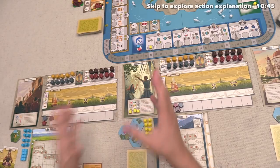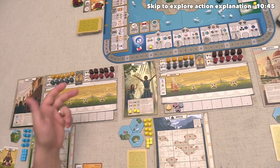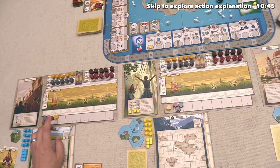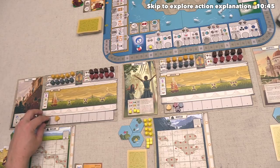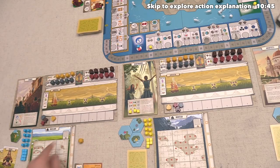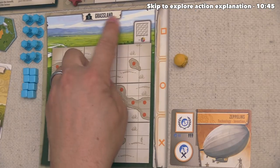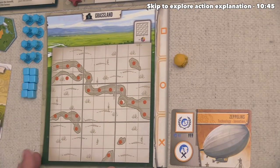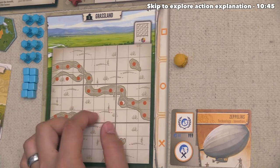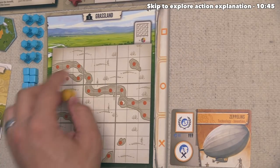It's now time to construct one of our income buildings — specifically one of our markets. We do have to spend one resource in order to do this, so we'll spend a food, and now we can take our leftmost market and place it down into our capital city. As you can see, ours is in the grassland, and it is a nine-by-nine grid. There are these spots with dots on them which are impassable terrain, so we can put this down onto any spot except for those.